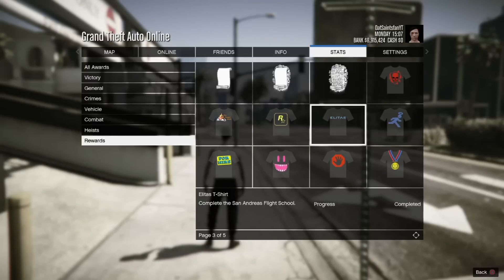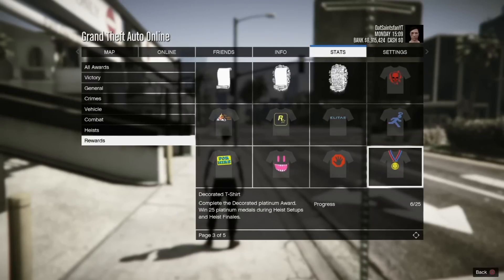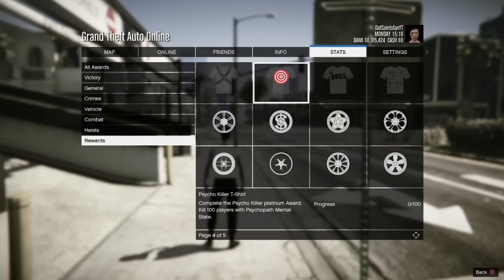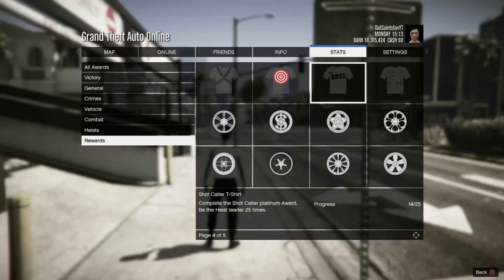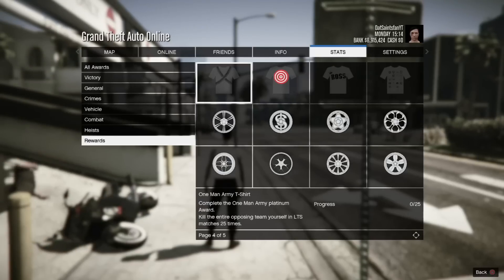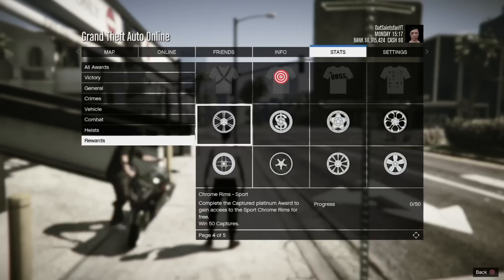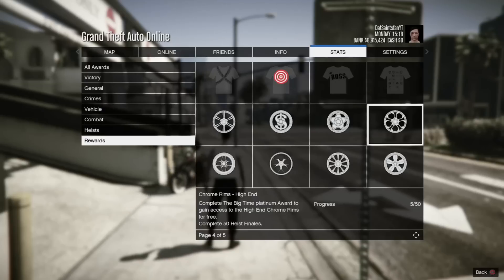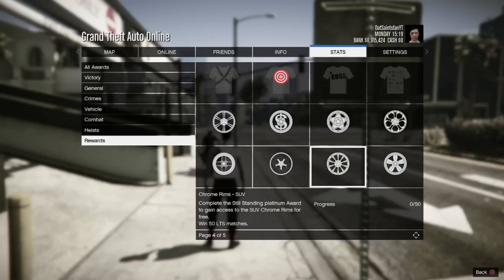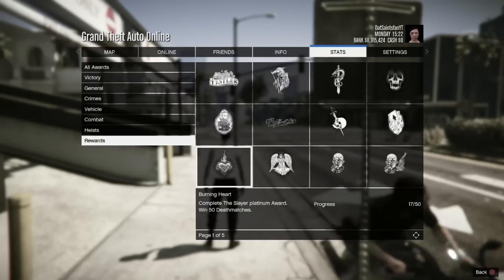Getting into the first tip — the first thing you might not have known — if you hit Start, go into Stats, go into Awards, then go into Rewards, and scroll all the way to the right, on the last two pages or so there's a bunch of new rewards. There's chrome rims, there's some new t-shirts, and a lot of people probably don't know about this.